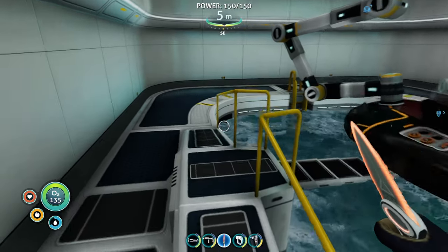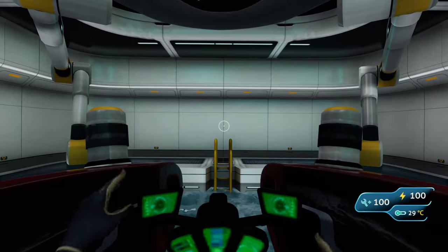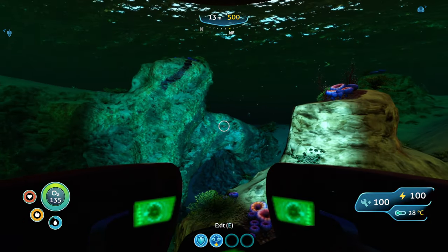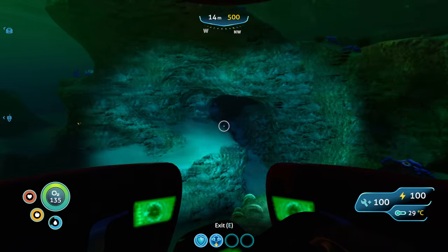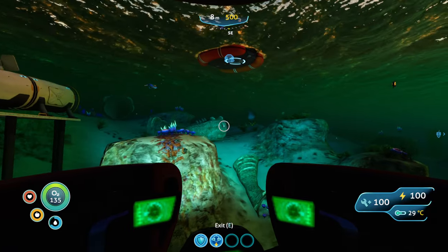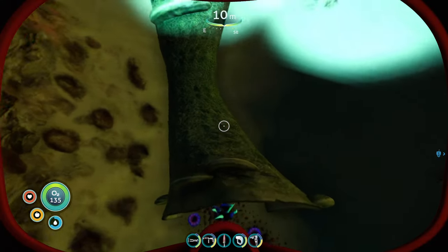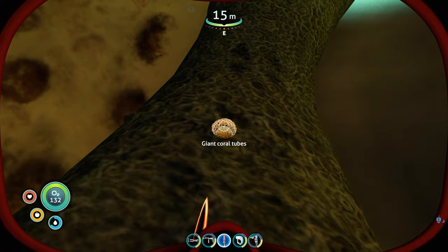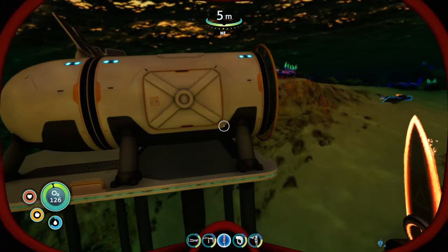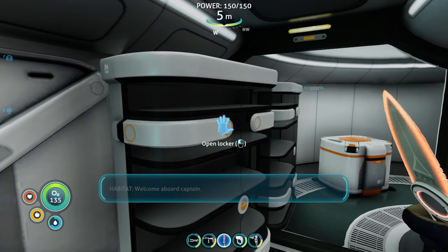After some prep work to take on some even bigger fish and test our moth's new crush depth by going even deeper into the Grand Reef and hopefully finding the Degasi habitat in the deep Grand Reef, all we need to do now is find some food and water — well, maybe just water because our heat blade can cook all the food we need, and then we're away when it comes to exploring.